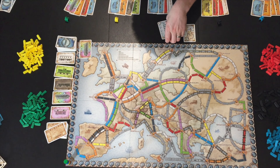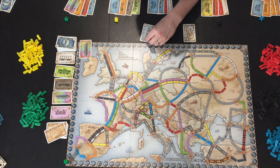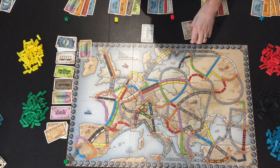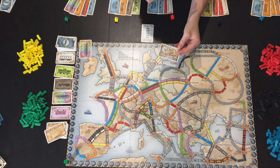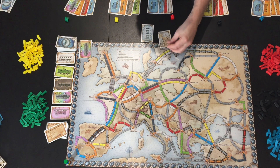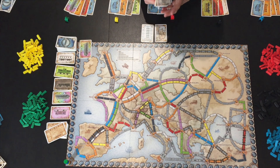You then have a score reminder card, so players who are upside down can have the scores facing them. There's also the longest route card — in this game it's called the European Express — which is worth an additional ten points for the player with the most continuous longest route.